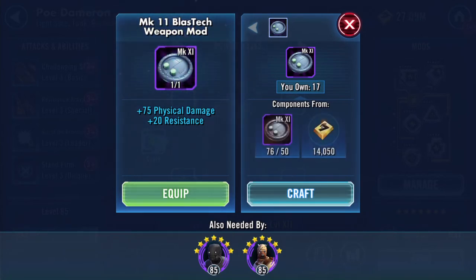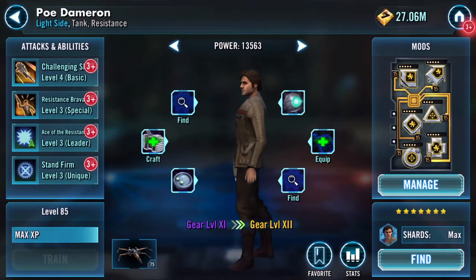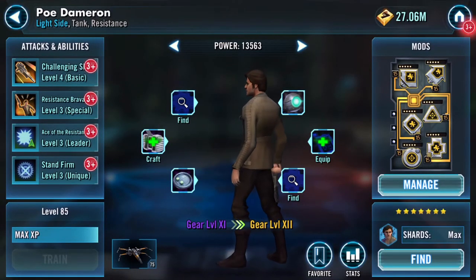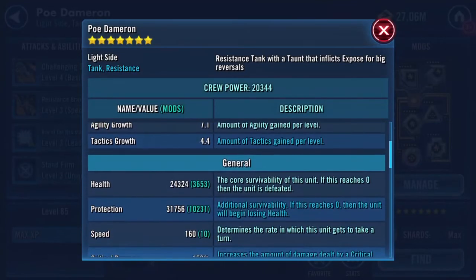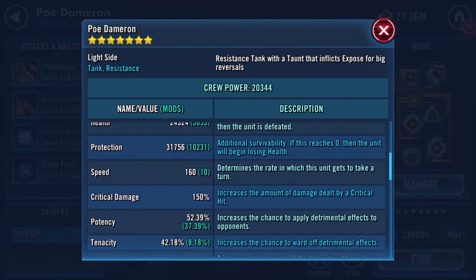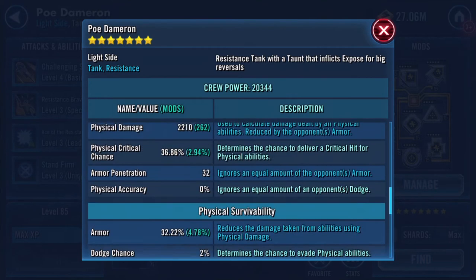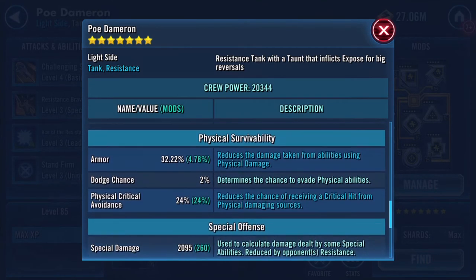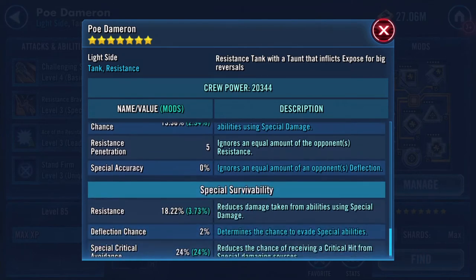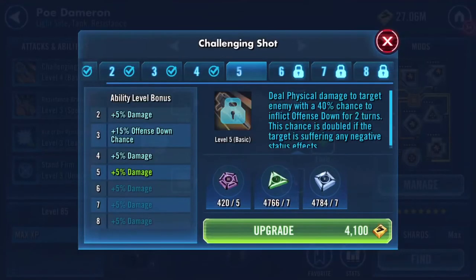I've got more than that — why have I got so many of these? 18 of those — that can definitely go on. It's bumped protection over 31,000 now, so that's jumped quite a bit. Speed increased just because his base speed increased, his damage was increased a bit, special damage again, and resistance.